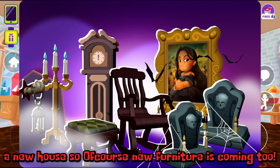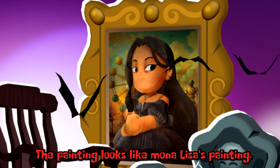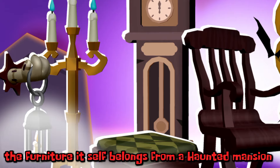A new house means new furniture is coming too. The painting looks like the Mona Lisa's painting. The furniture itself belongs to a haunted mansion aesthetic.